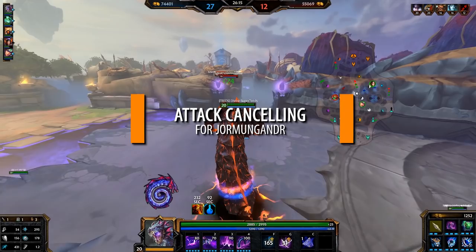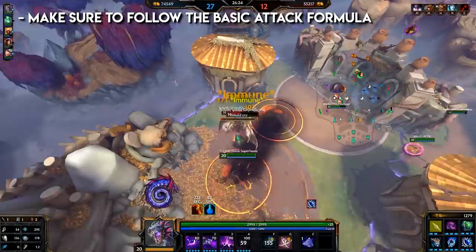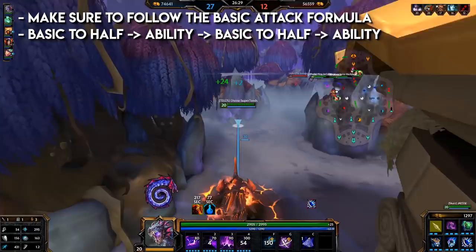Attack cancelling for Jormungandr: I would say attack cancelling is not something you need to pay attention to on Jormungandr. For combos, make sure to follow the basic attack formula: basic to half, use an ability, basic to half, use your ability.